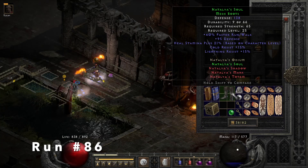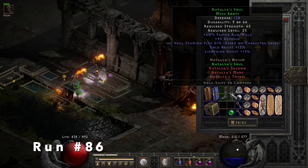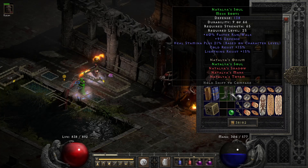On run 86, we find some Set Mesh Boots, which are Natalya's Soul — 40% faster run/walk, lightning and cold resist.